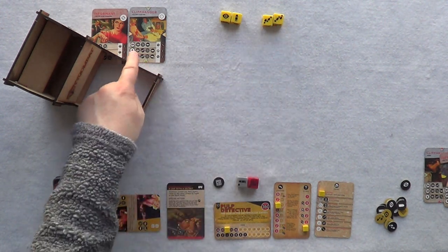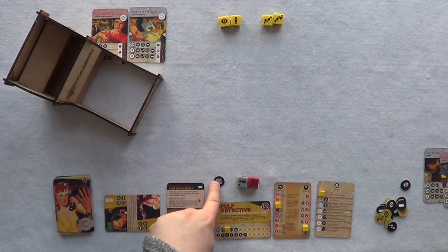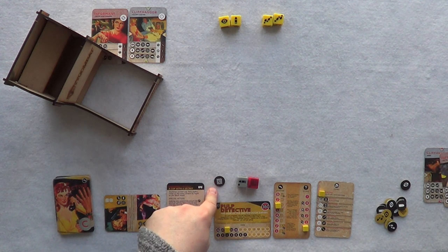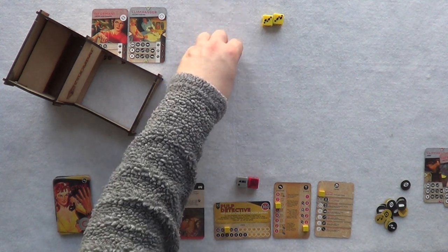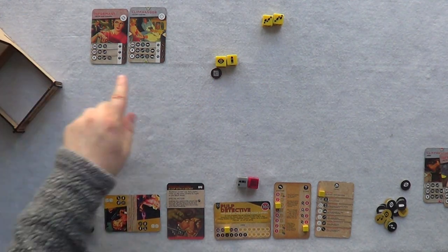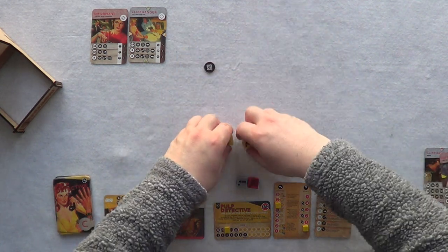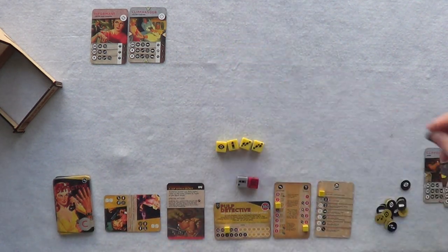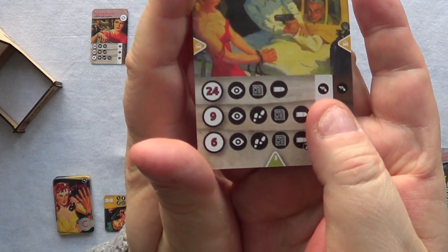I needed an eye, a bullet, and a newspaper. I have my Twist Marker — I think I will use it to make up the newspaper. Using the Twist Marker, I now have the eye, the newspaper, and the bullet. I have succeeded — the Twist Marker goes away and on success I gain a stamina.